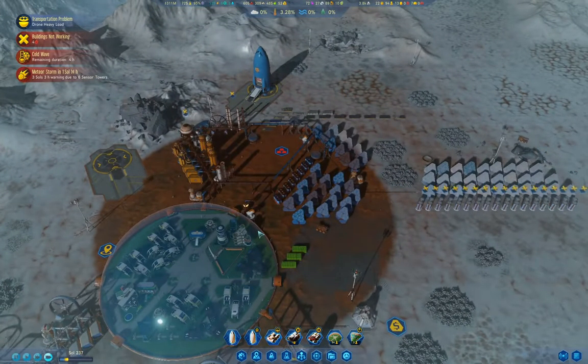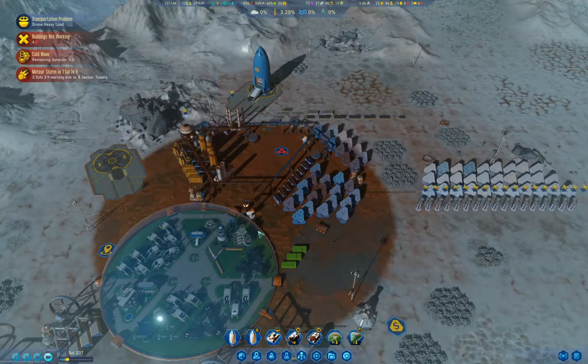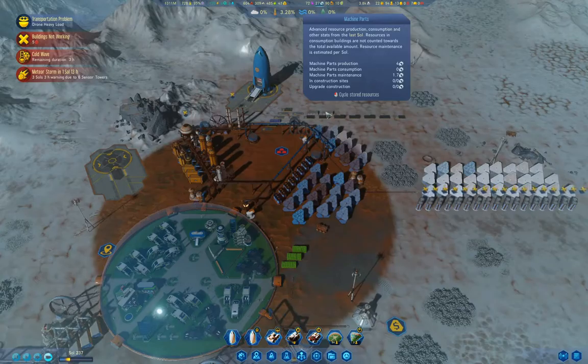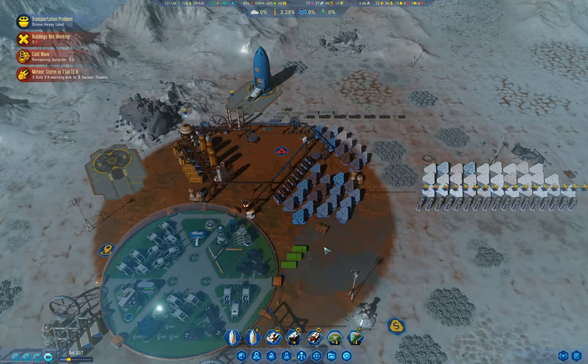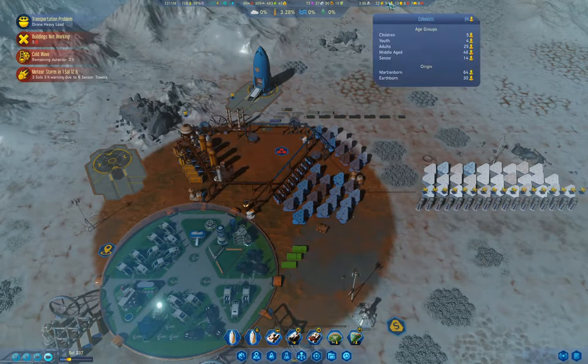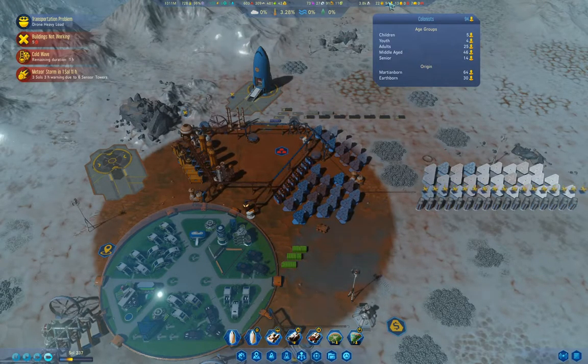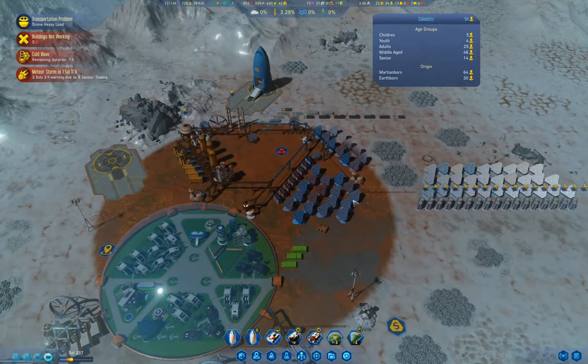It'll eventually get built. We have 27 of these, so we're okay for the moment. We have five children - if we can keep ticking along at five children, we should be okay.